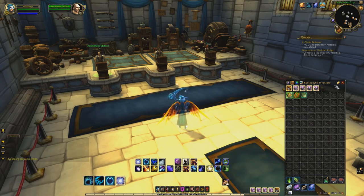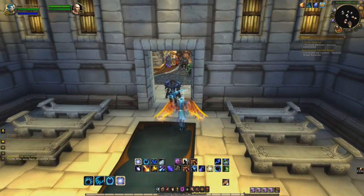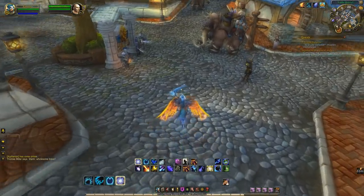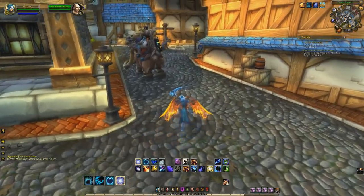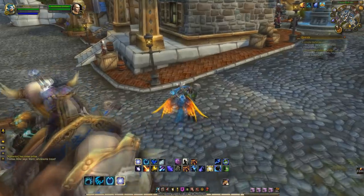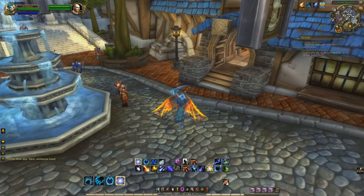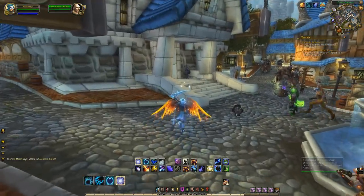Bear Tartar is going to be useful because we're going to be running in and out of an instance, and we're going to have to constantly run in and out and reset it. There are two mobs that you're able to kill, and also there's a skinning farm within this instance as well. The Potion of Treasure Finding helps you pull out that extra Volatile Air and Water, and you will actually get some Volatile Life. I just didn't show you guys that because Volatile Life doesn't really sell super high on my server, but yours might be worth it.